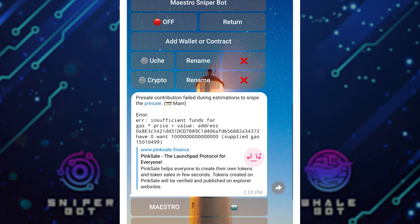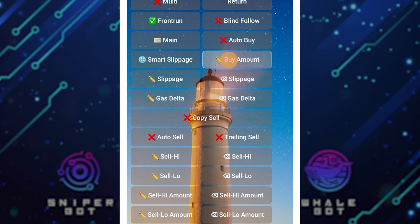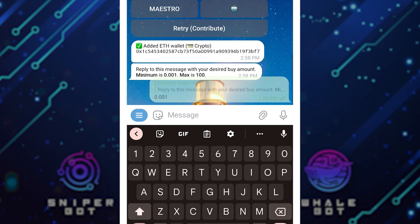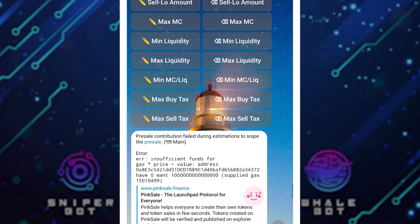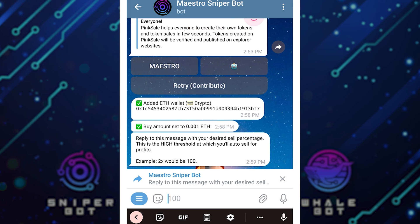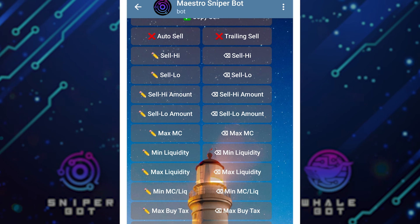Whenever this wallet address takes a particular trade, you also take that trade. You can also do configurations — if I click on 'crypto', I can set the amount I wish to buy and other parameters. I'll click on Buy Amount: for every time this person buys a coin, let's say I want to buy 0.001 ETH. I'll send it and that's set. I can also select Auto-Sell or Copy Sell — I'll select Copy Sell, so whenever the person sells I also sell. I can set sell high — for example, if it reaches 300% and they haven't sold, it will sell mine automatically. Once you're done with settings you're good to go; you can just sleep and watch your money trade without doing anything.